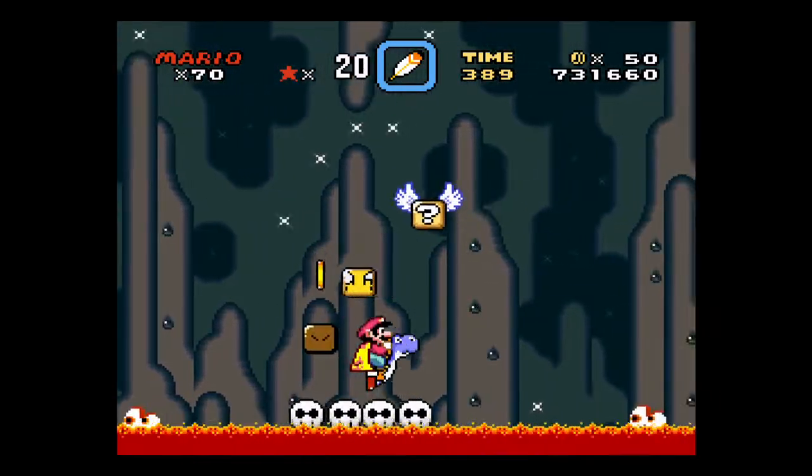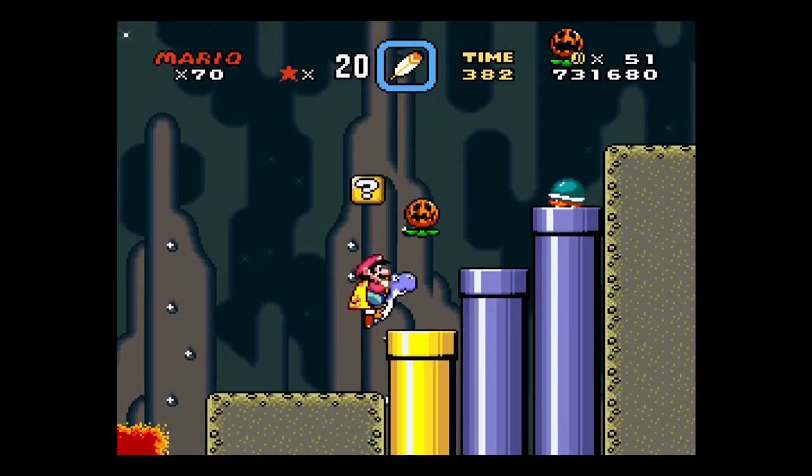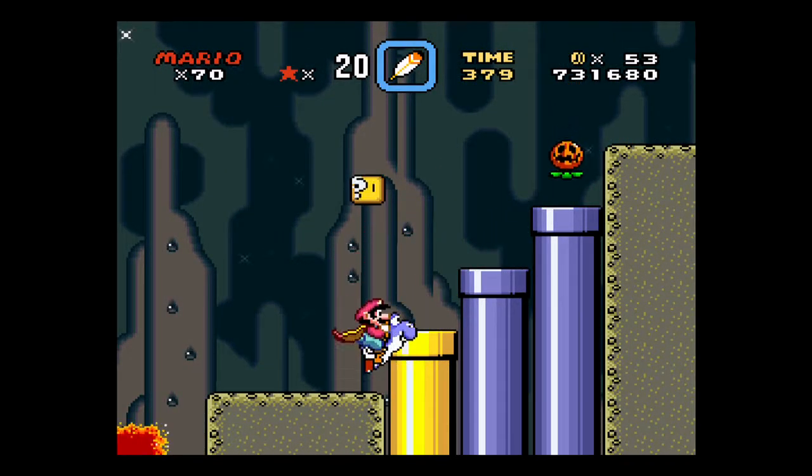So yeah, as you can see, if you've got Yoshi, you can let these warks hit you on the bottom of the feet. Definitely don't try that with Mario.